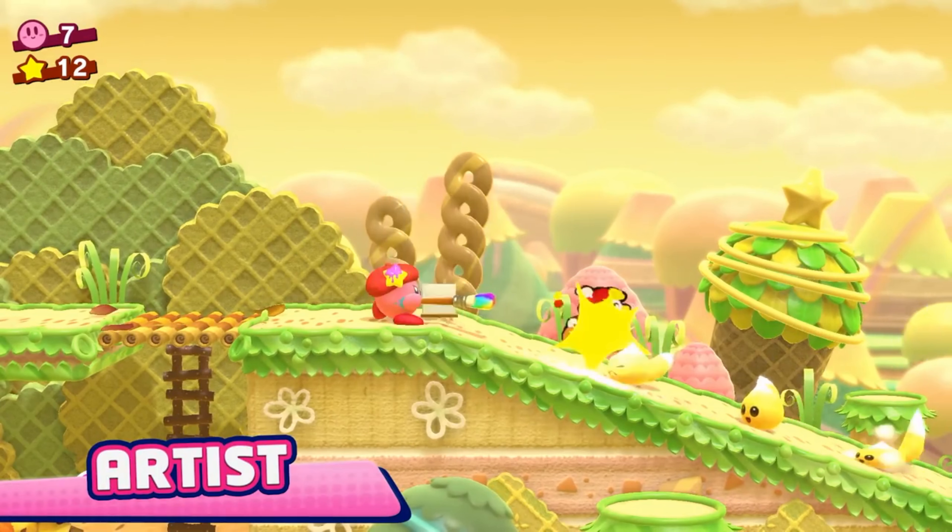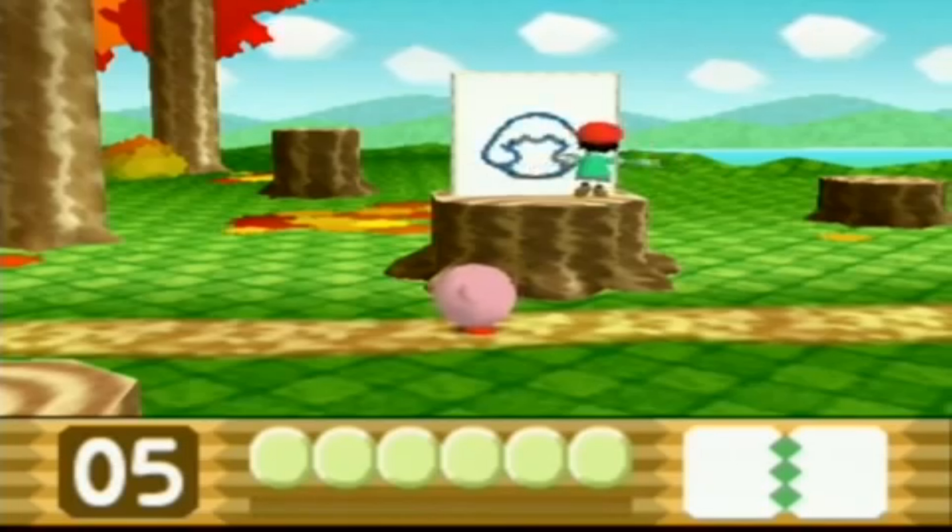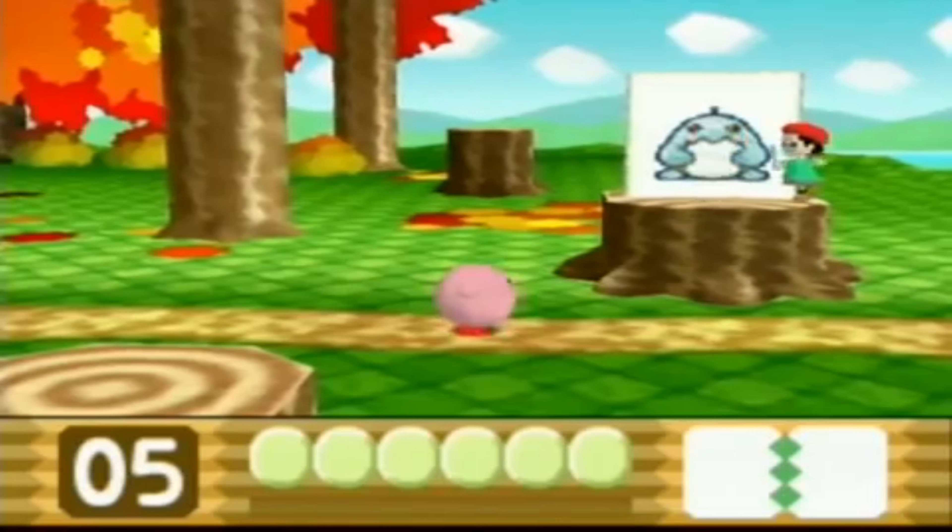We start out with the new Artist power. This power looks really interesting — it basically looks like you are Adeline from Kirby 64: The Crystal Shards. This character just draws stuff, it comes to life, and it fights for you — or you have to fight it when she's possessed. Artist looks incredible, it looks like a lot of fun, and I can't wait to play as it.